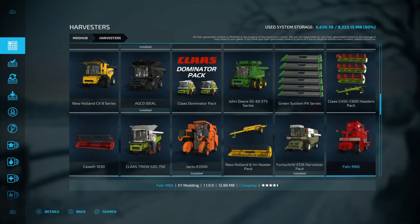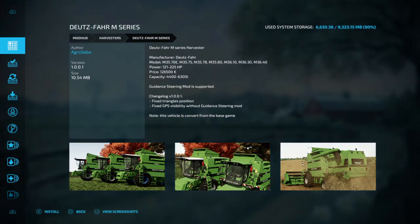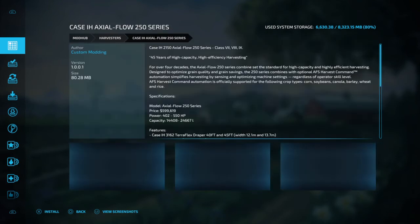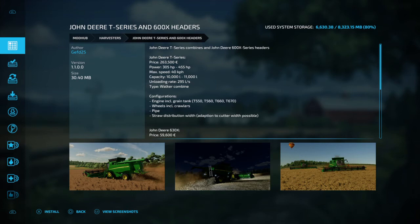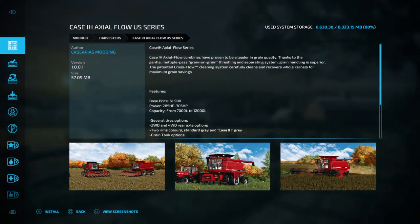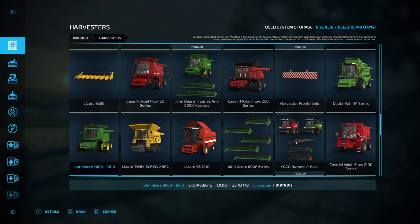Moving along, I'm going to make this as quick as possible. We've got a Deutz combine pack. There's a front shield. We've got a Case Axle Flow — another Case pack. Another John Deere pack. Another Axle Flow — this is the US series. There's a Lizard corn and sunflower header. Moving along, we've got the John Deere 9600 and 9610.